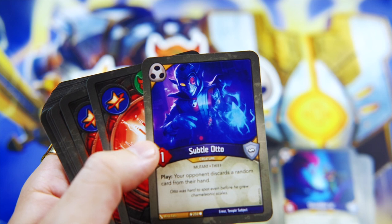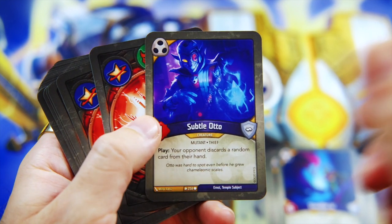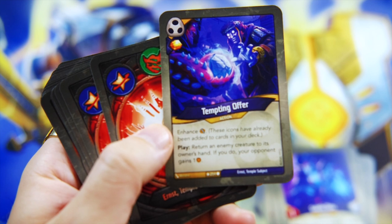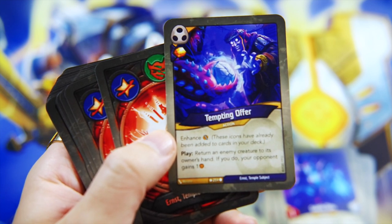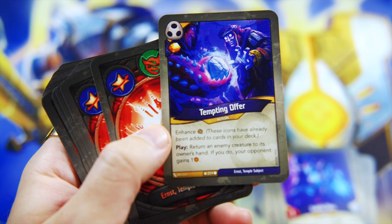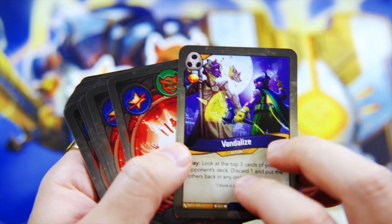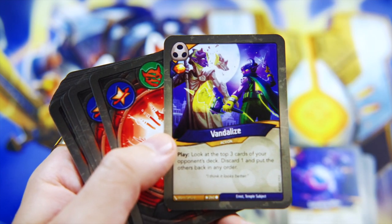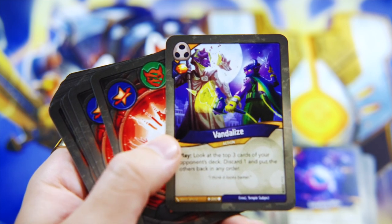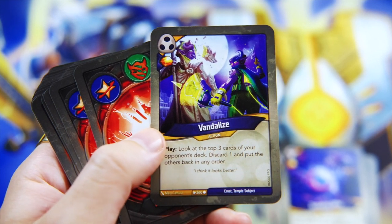Subtle Auto - your opponent discards a random card from their hand when you play this. Pretty good, never disappointed to have a little hand disruption. We got a Tempting Offer, which offers an enhancement of capturing a number, and it says return an enemy creature to its owner's hand; if you do, your opponent gains one. So this is the Capture Exult Target with that one. And then we have Vandalize - look at the top three cards of your opponent's deck, discard one and put the others back in any order. I really like this card - I think it's going to put in a lot of work and do some very interesting things.